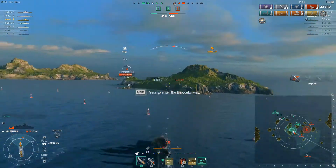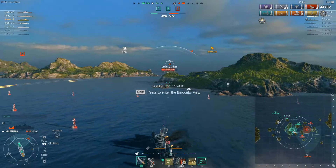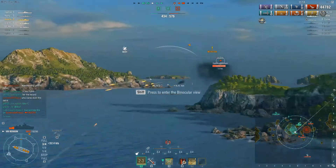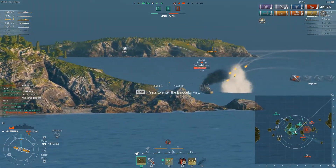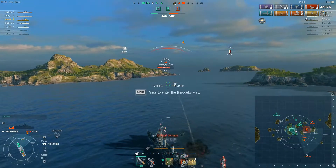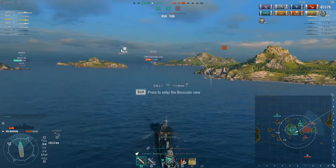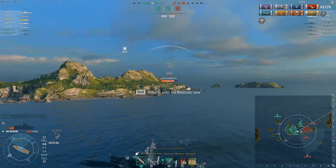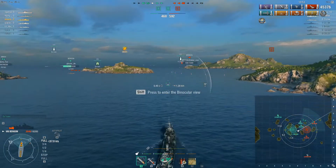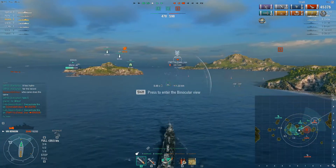Now Frodo is being smart by not using his damage control party, because he figures there's probably more bombs coming in. The bombs miss. I don't agree with turning back in like this though — you're going right back into Kagero's torpedo arcs. You know that the Kagero, if he's going to torp, he's going to torp this way, and you're sailing right back to where the Kagero is going to torpedo. You got lucky because the Kagero hit torps on the Amagi Benson instead. But always be thinking about that, because you just don't know. And Benson took a big dive bomb from the Lexington — I love Lexington so much.